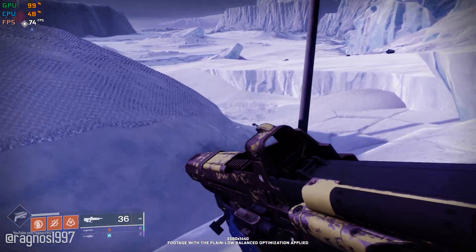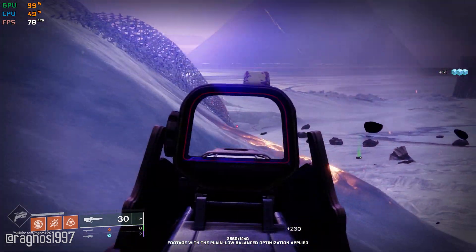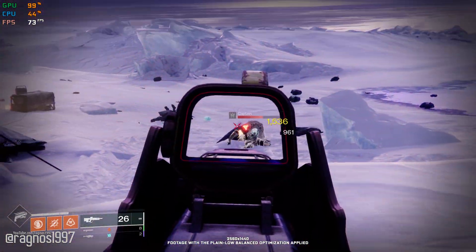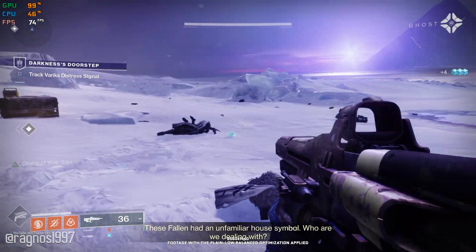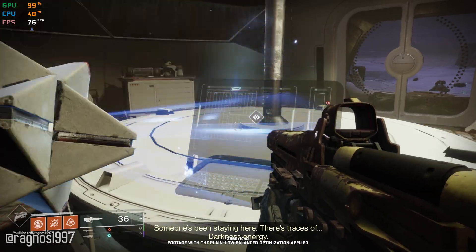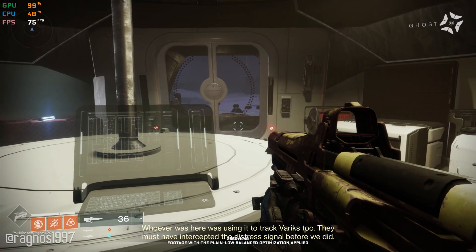Let's go. These fallen had an unfamiliar house symbol. Who are we dealing with? Someone's been staying here. There's traces of darkness energy. It's Bray Tech, from Eventide — Clovis Bray's Golden Age colony here on Europa. Whoever was here was tracking Variks too. They must have intercepted the distress signal before we did.